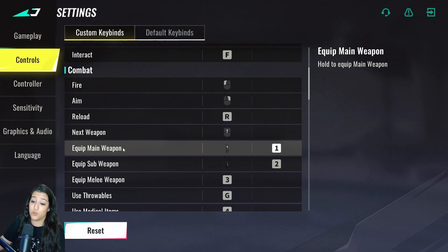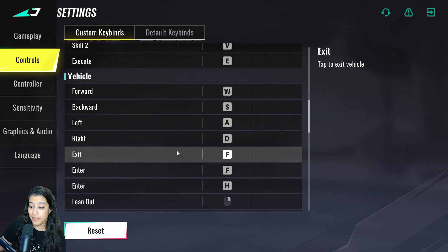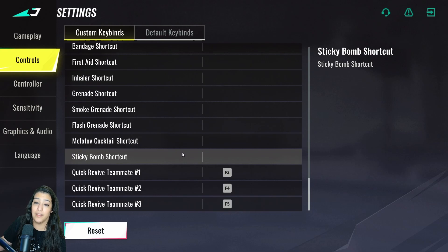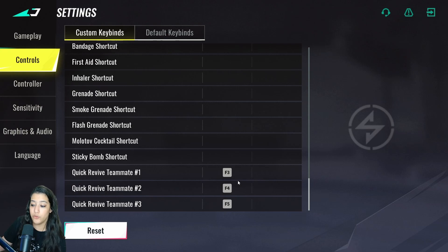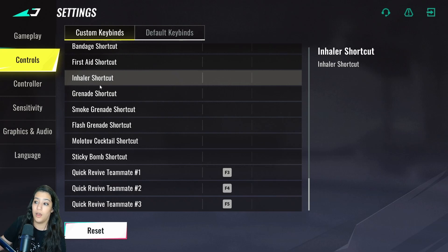If you're still switching weapons by scroll wheel, you need to change that. Also, a new setting from the latest patch: quick revive teammate 1, 2, and 3 — I've rebound these to F3, F4, and F5. Previously it was only on F5, so I've rebound them so I can quickly revive and buy back teammates.